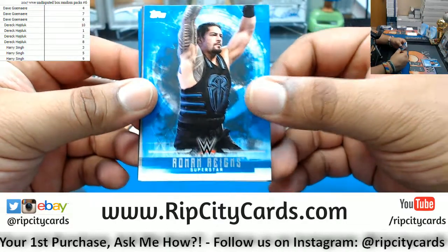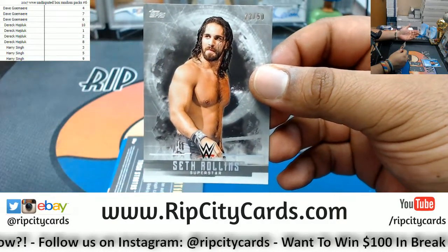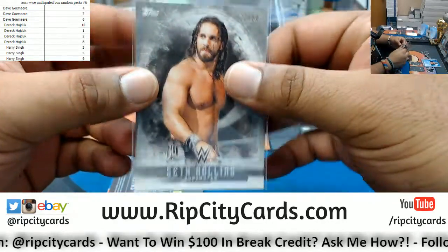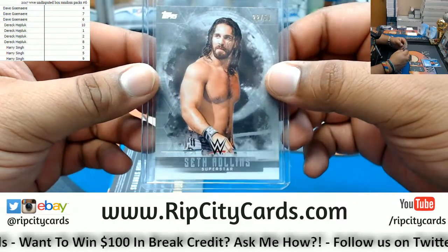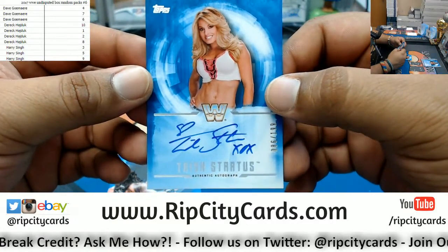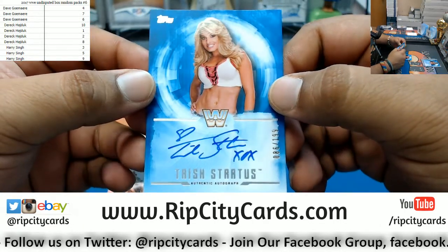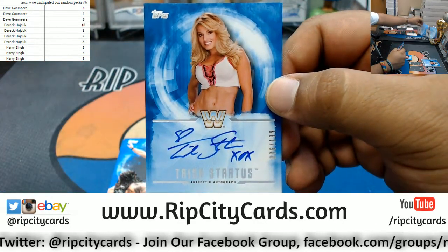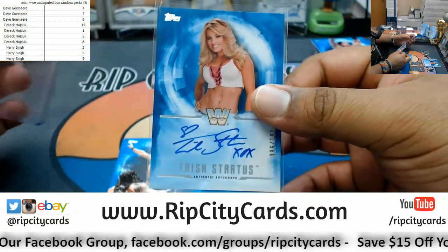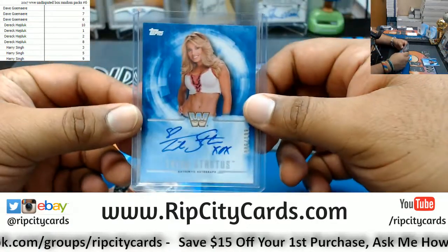For pack 8, we got Roman Reigns — I hit an autograph of his earlier, that was pretty sick. Seth Rollins, who is in my opinion a top 5 wrestler in the world across all promotions — kid is lights out. Seth Rollins numbered to 50, right there. He can wrestle his ass off and he knows how to work the mic. And arguably the greatest women's diva of all time — Miss Trish Stratus. That is a nice card. Trish Stratus still a babe.